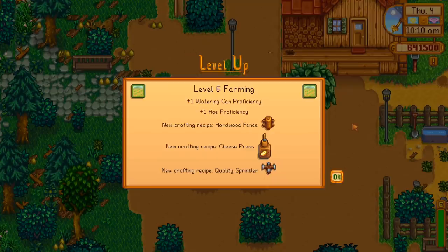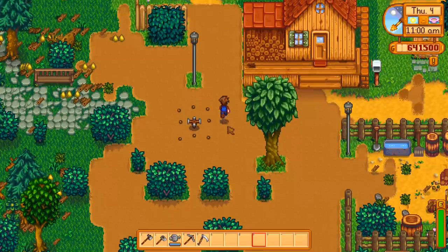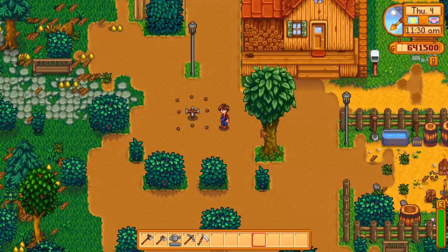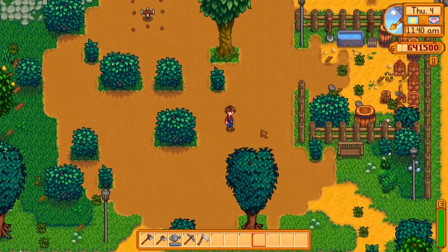By level 6 we're 413 parsnips into our journey. We can now make a hardwood fence — the most durable of all fences, made from hardwood — and a cheese press that turns milk from cows into cheese, making it more valuable. The big one, of course, is the quality sprinkler. A bit more expensive to make but they water twice as much as the basic sprinklers — a full 8 spaces with no wasted space. Made from one gold bar, one iron bar, and one refined quartz bar. Once I can make these, I make quite a few — they increase production significantly.